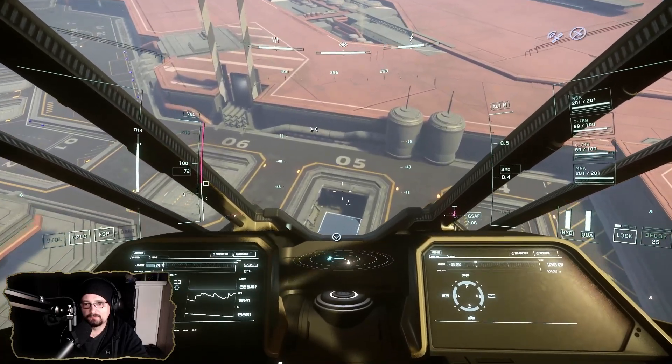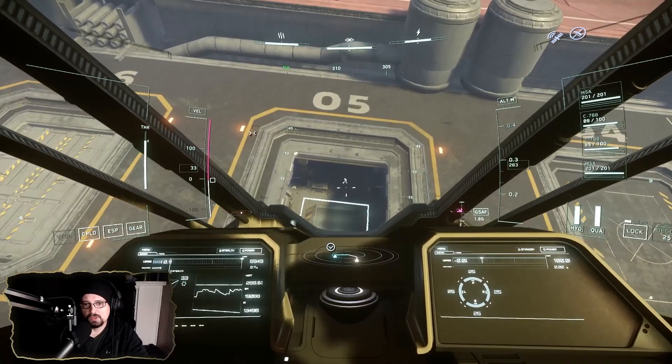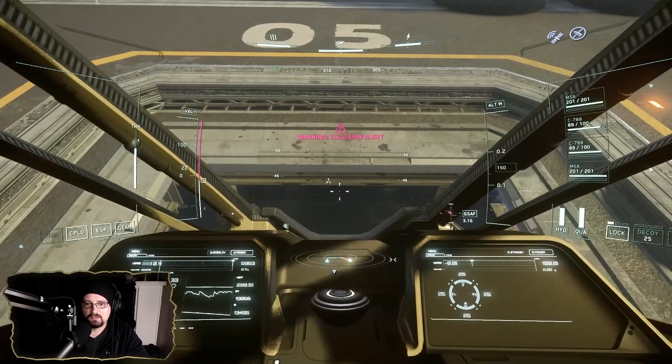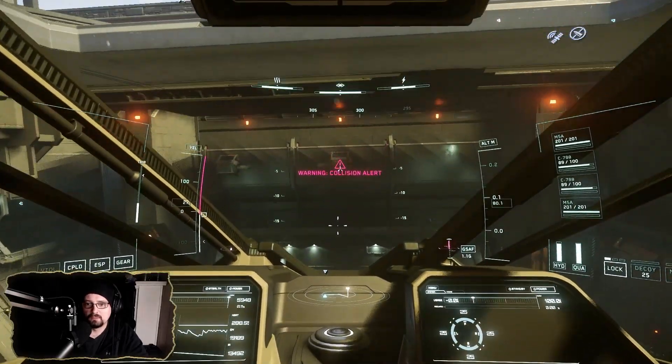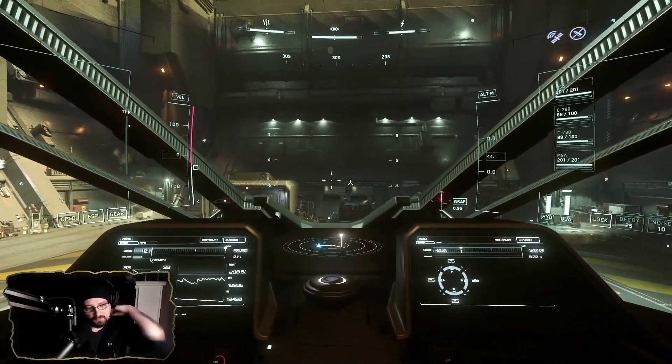Throwing down the landing gear. I usually take my nose right to the edge, kind of like this, and then just balance out. This is a lot shorter than the Connie so it's not so bad.